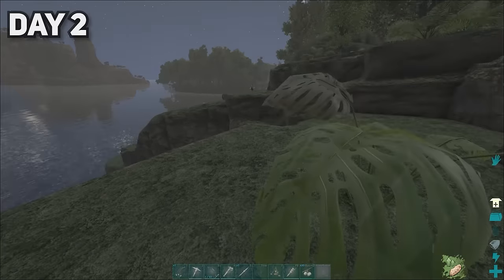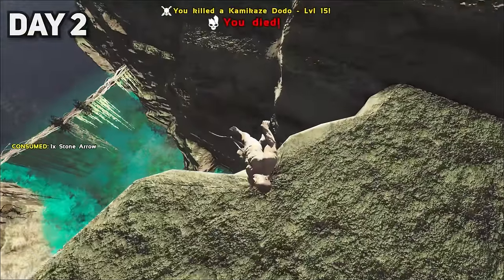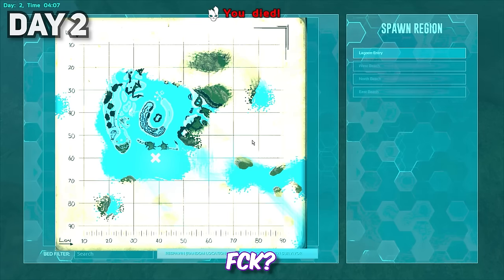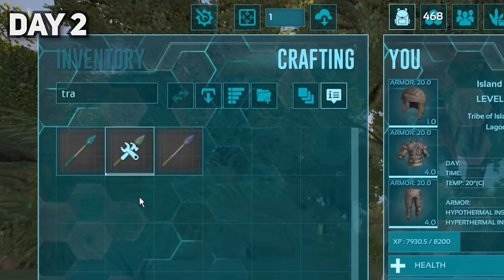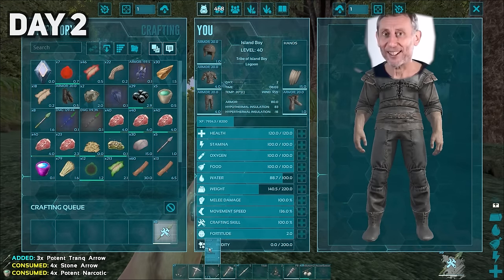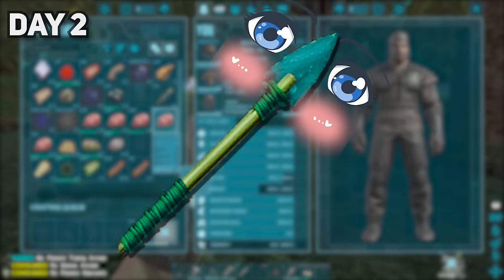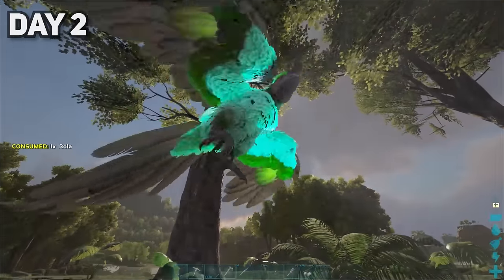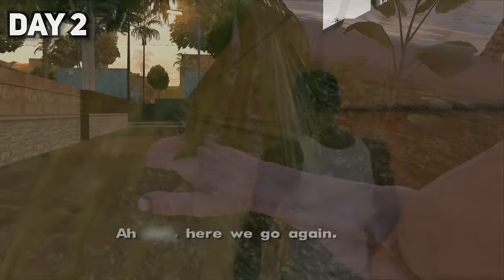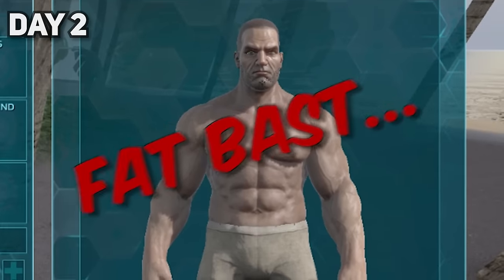I started off day two by saying hello to a c4 dodo. I quickly ran back to retrieve my loot. I then crafted hide armor and some potent tranq arrows, which are much stronger than your traditional tranq arrows. I later came across a weird looking Argentavis and tried lobbing a bola at it. After respawning again, I found a toxic egg, which I stuffed down my throat.